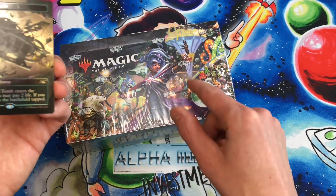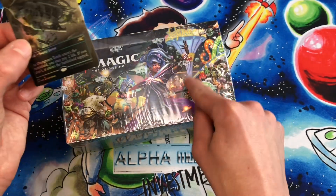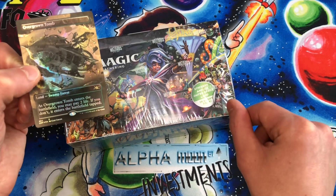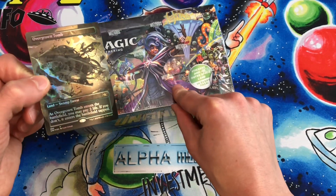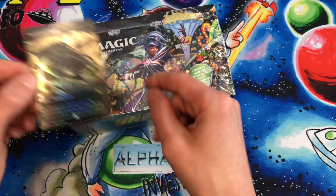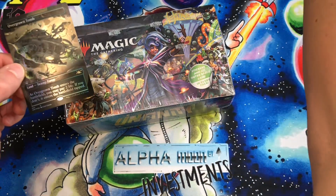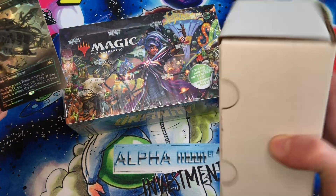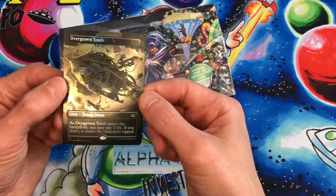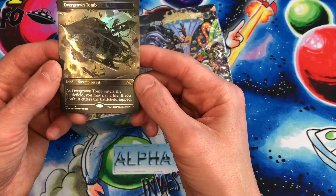There's sometimes one per box, I believe, and we've opened up a couple full boxes on the channel. You can check those videos out if you look at our previous videos on Unfinity, if you're looking at attraction cards or sticker cards. We do have some discussions about what is in these Unfinity draft boosters, but today we're gonna keep the pack sealed. We're gonna sell smaller bundles of 12 packs in these 300 count boxes, and we're just gonna hunt for some of these borderless foil shock lands and space lands.